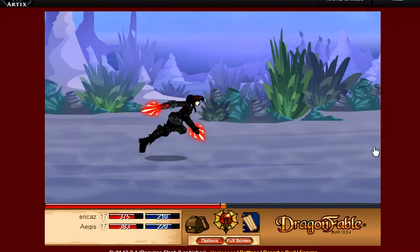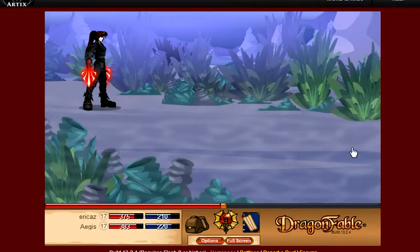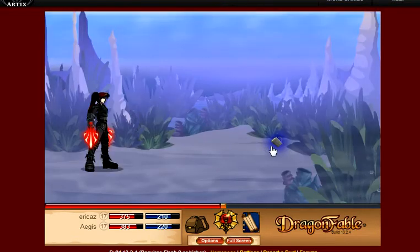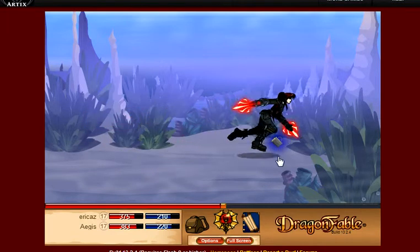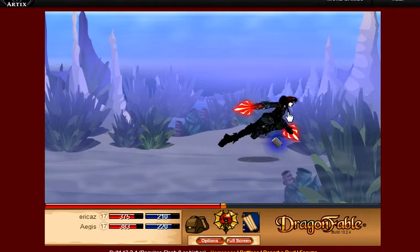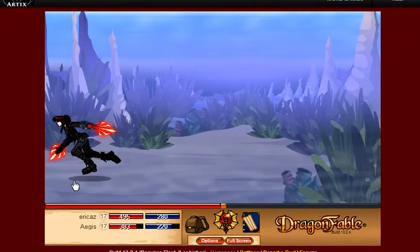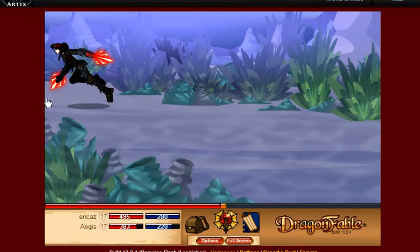I'm just going back. See that mug in blue? That gives you full health. I'm back at full health now. Going back — there should be, like, a secret passageway somewhere. Let's find that.